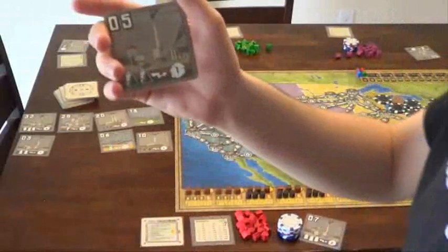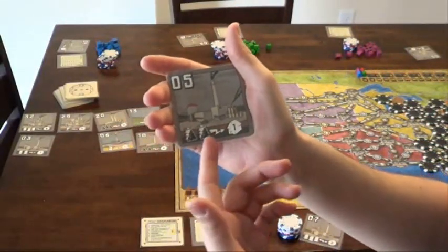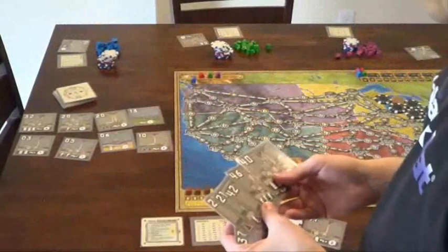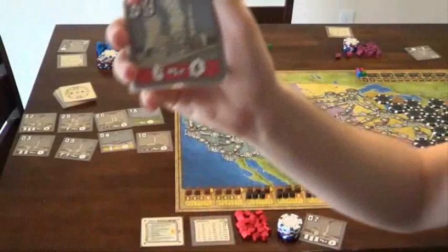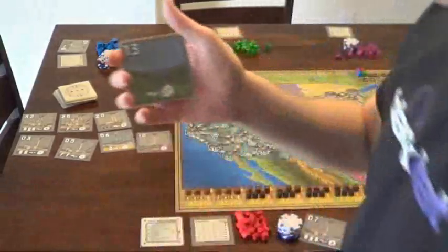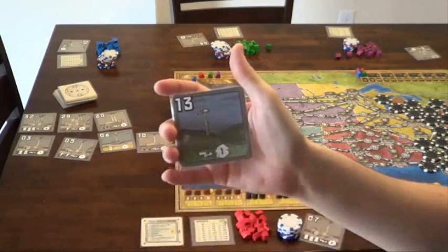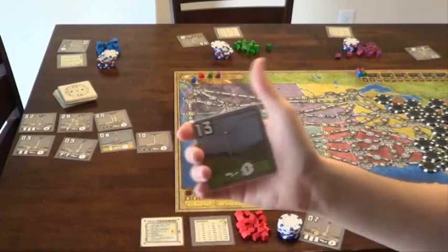These starting plants are just something to get us off the ground. If you have a hybrid plant that requires more than one resource, you're allowed to mix and match — one coal and one oil will power one city just fine. There are also nuclear power plants with a red background that require the red uranium tokens, or nukes. This one takes one nuke to power six cities. And there are green plants — this is a wind plant that requires no resources and powers a city for free. It's usually more expensive and doesn't provide the throughput you need, but a city for free is pretty nice.